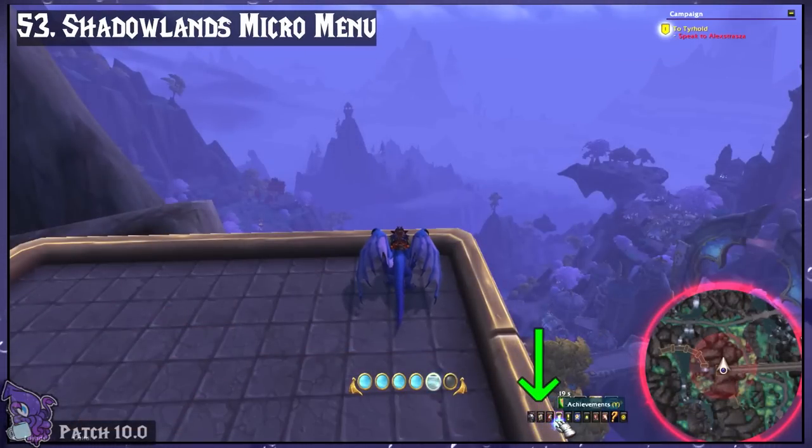Shadowlands Micro Menu. This simply changes the Micro Menu back into the version with the icons it had before it was changed in Patch 10.0.